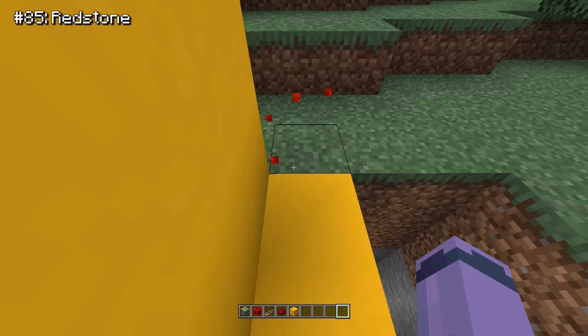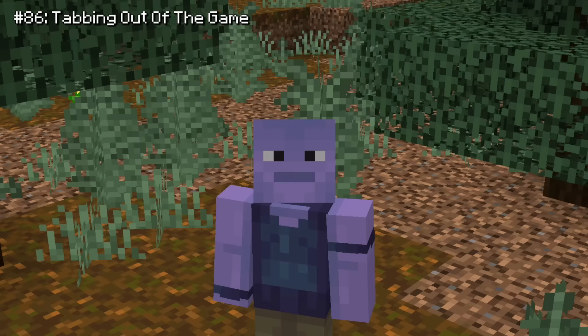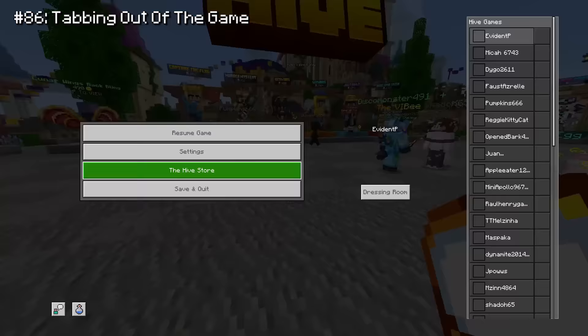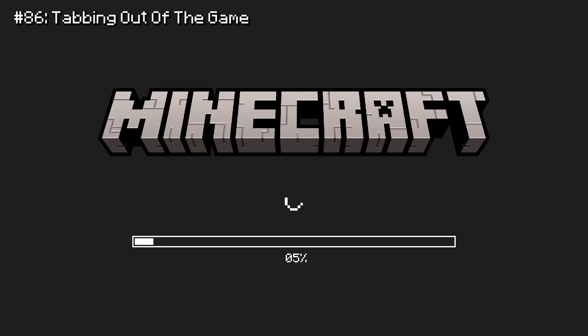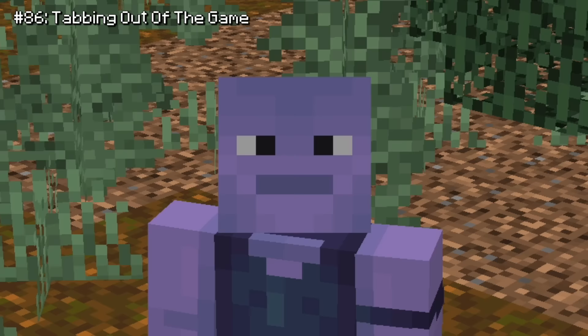Number 86 is probably the most annoying Bedrock feature because on every other game I've played — not even just Minecraft, every other game — you're perfectly fine if you tab out for a second and go Google something. But on Bedrock, tabbing out causes you to log off whatever server or world you're playing. Mojang, please, I'm begging you, just fix this. If you're not going to fix anything else, fix this.